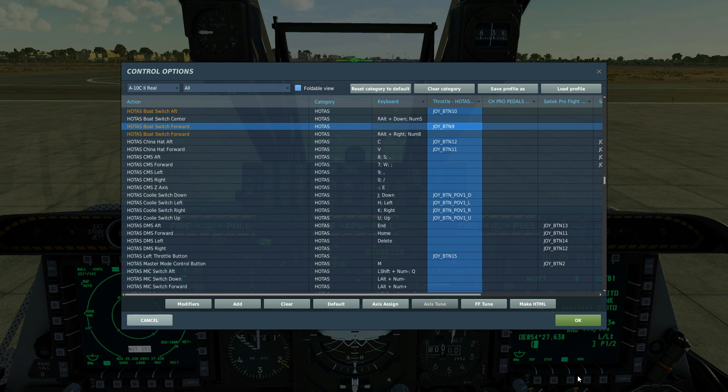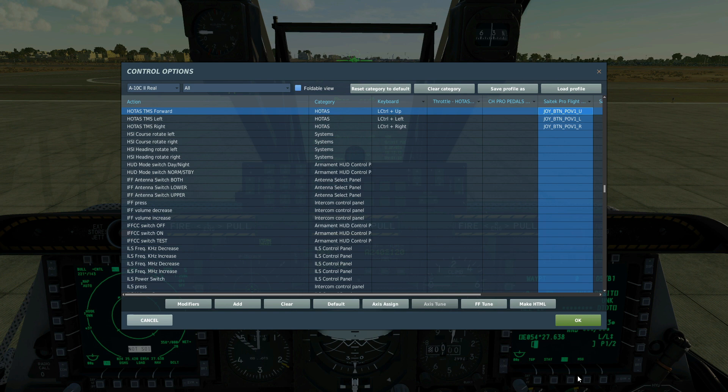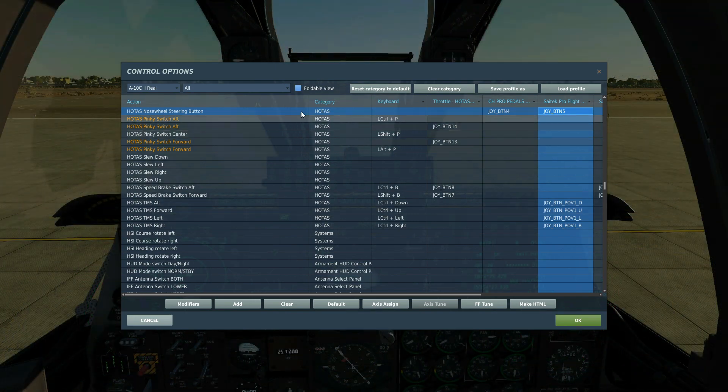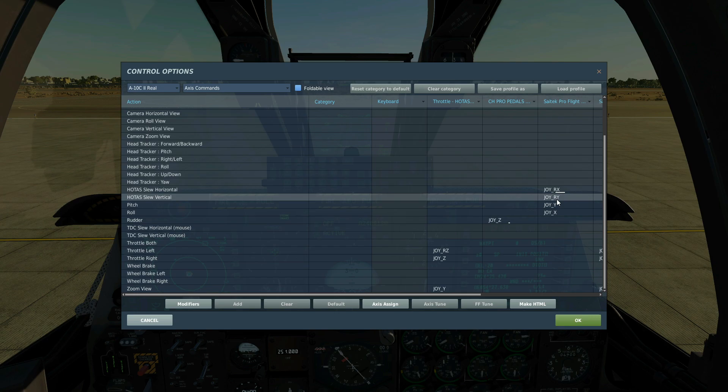Boat switch aft and forwards can be used to cycle between white hot and black hot in the TGP. DMS, the data management switch, forward and aft I'm going to use to zoom in and zoom out on the TGP. Left and right are for weapon selection. Master mode control switch allows us to choose the method of weapons employment. TMS — we're only going to use forward short to gain a point track on the TGP. And then our nozzle steering, which fires the designating laser. Finally, our axis controls — we must have one horizontal axis and one vertical axis.